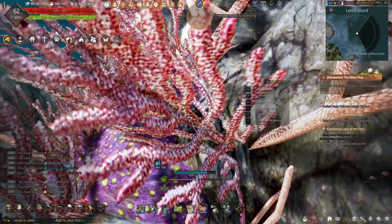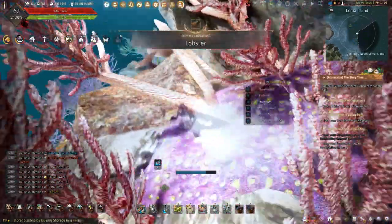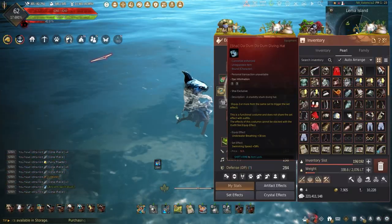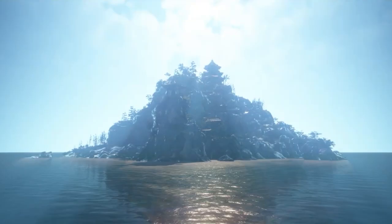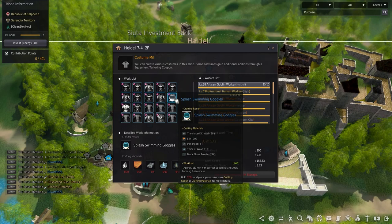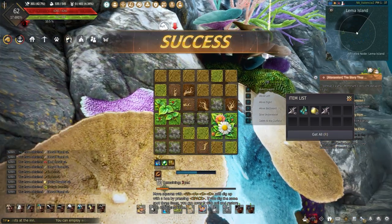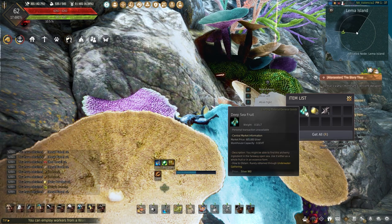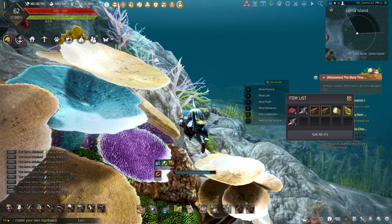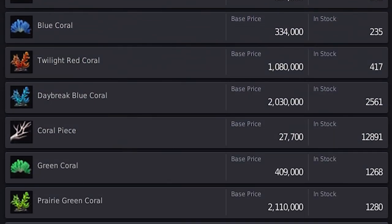Welcome back to the channel that spends too much time on dead content. My name is Teddy, and with all the changes to underwater breathing and the gathering minigame, today I'll be showing you what items you can still get and how to start extending your underwater breathing to gather coral easier. Not only has the amount we can gather increased with the gathering minigame, but this also helps with making seafood cron meals or getting all those colored coral, and the money that can be made has also increased if you get lucky.